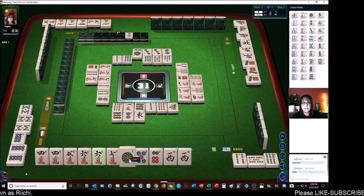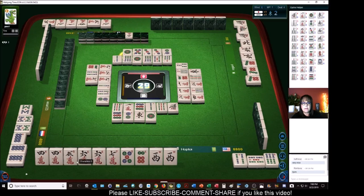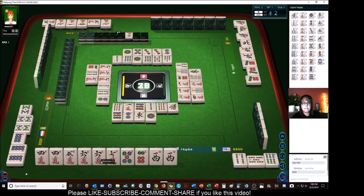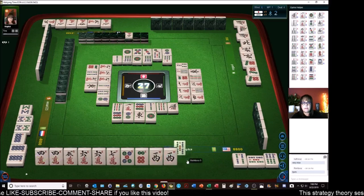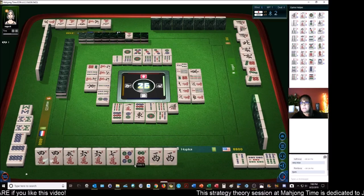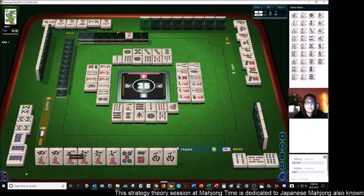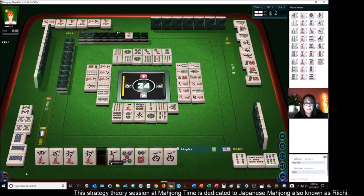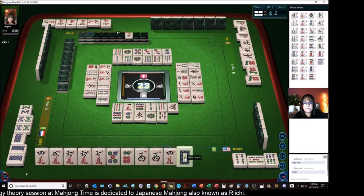There's a six now — let's get rid of the one. One dot. East wind. One dot. East wind. Five bamboos. Three bamboos. There are no more four cracks. Nine bamboos. Four, five, six. Five bamboos.